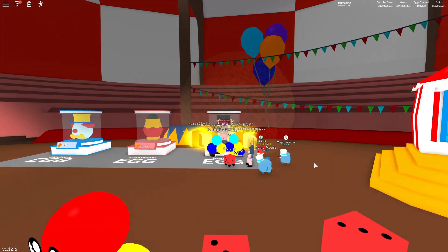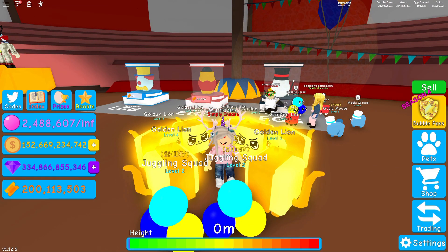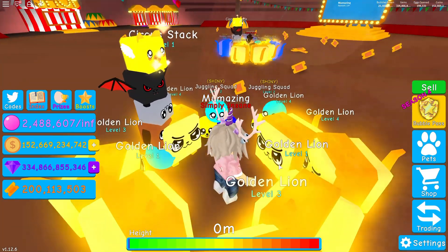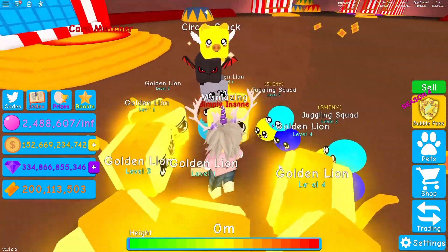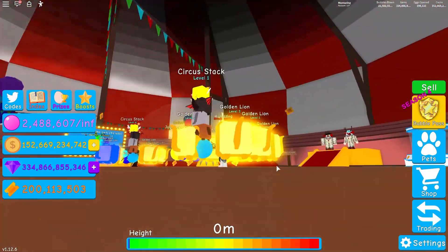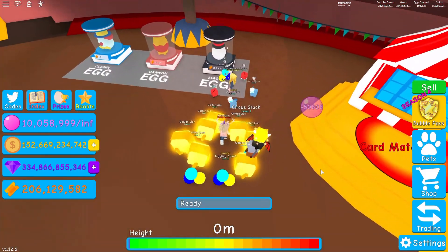What did I just get? I got the legendary Circus Stack - oh my gosh! Let's stop and have a look at that. It's a level one but it's very OP. It's made up of so many different pets - a version of dog, cat, a demon, a winged piggy thing, and I think one of the juggling balls down the bottom. So cool!